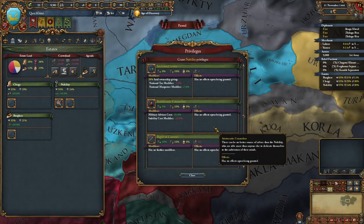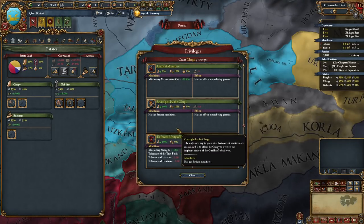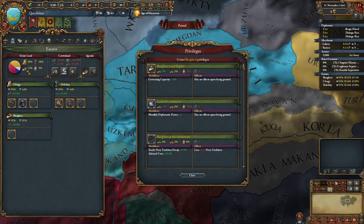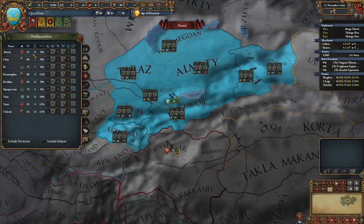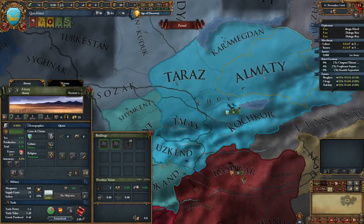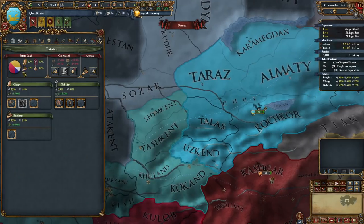From the fearsome Daimyo in Japan, to the rugged merchant monks of the Tarim Basin, and even within the House of Cards that is China, none can avert their gaze from the gathering storm. After all, whomever emerges the strongest has a chance to seize the most coveted prize of all — the Dragon Throne.